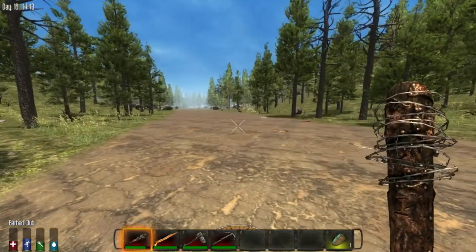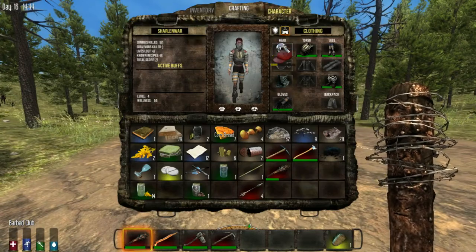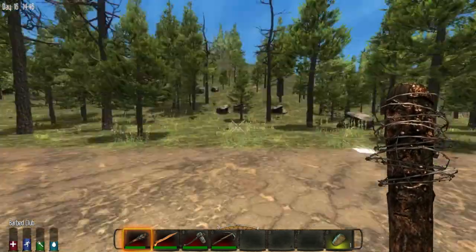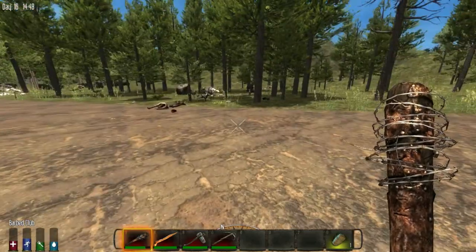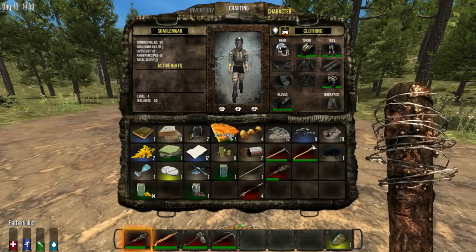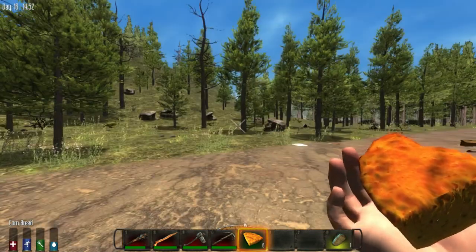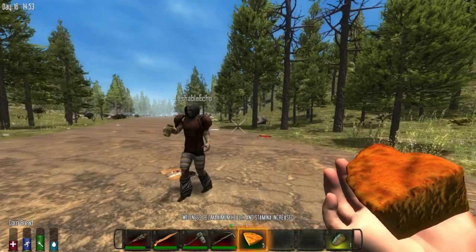Found a football helmet! Thought you found something better. Looks stupid but it's better armor - it's like an iron helmet basically. I'm gonna eat some food here. Yeah, it's a good opportunity to eat some food and drink. I should have brought more food - I didn't bring too much.